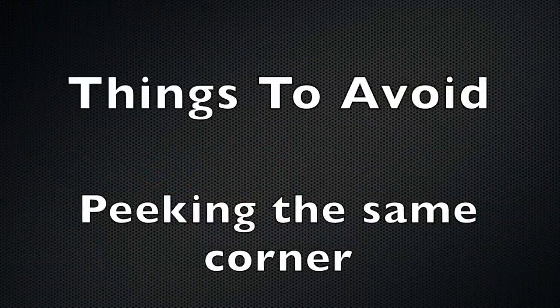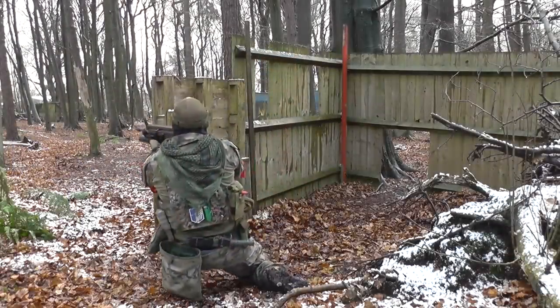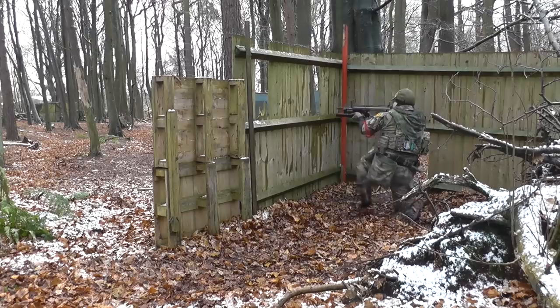In airsoft games you'll inevitably find yourself holding down a specific bit of cover. When you're doing that, try to avoid peeking the exact same spot every time. If you're behind a tree, vary whether you go around the left or right side, and vary your height — standing, crouched, or prone. By varying it up, you trick the enemy because his sights are focused on the very last spot where he saw you. Varying the height or side you pop around gives him a split second where he has to re-acquire you and adjust his aim — that split second could let you take him out or at least force him back into cover.